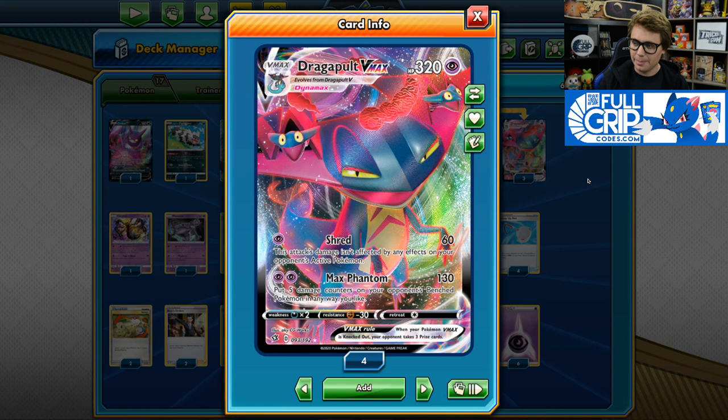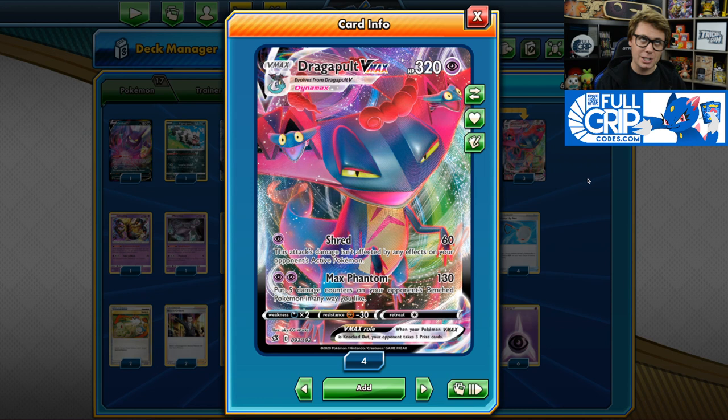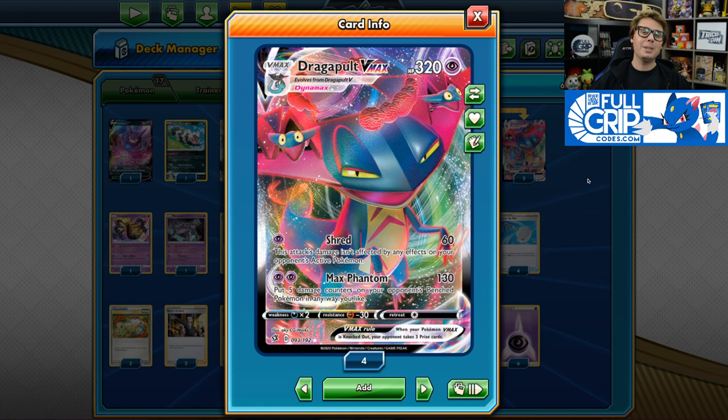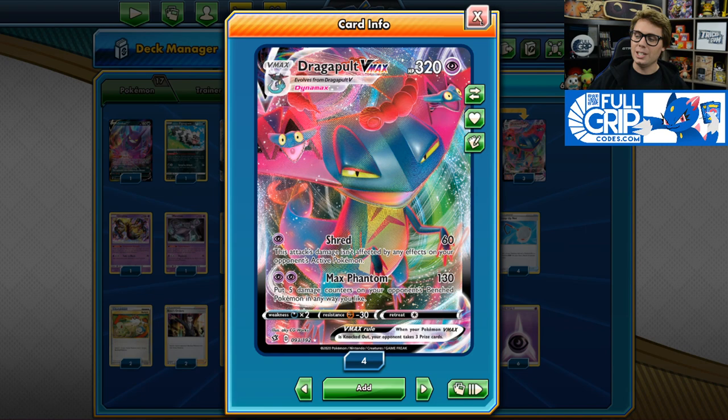Unfortunately, Dragapult VMAX does have a weakness to Dark, and Eternatus VMAX is one of the most popular decks in the format right now. However, instead of playing Weakness Guard Energy, which doesn't really comply with any of Dragapult's attacks, we've opted to try and keep Eternatus from attacking altogether with Energy Denial. And this deck is absolutely filled with Energy Denial.